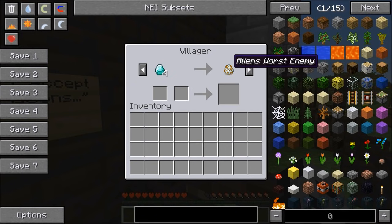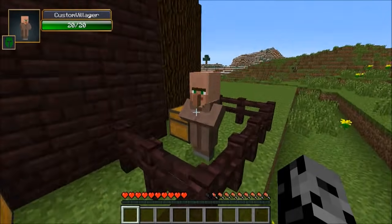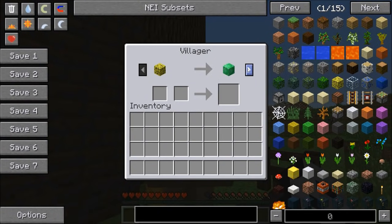For a dragon egg, for 10 emeralds, the Alien Proof Helm — it's purple, it's cool. For four diamonds we get Alien's Worst Enemy to fight by our side — it's a golem. Also, since these things are so quick, for two emeralds we get five cobwebs and we can try to trap them. I don't know if it's gonna work or not.